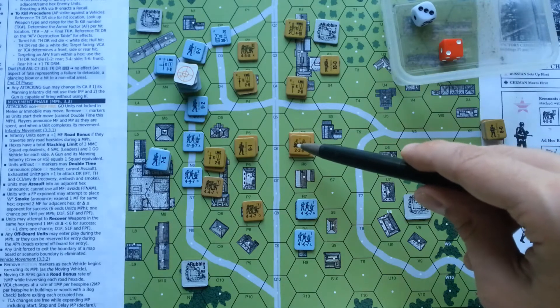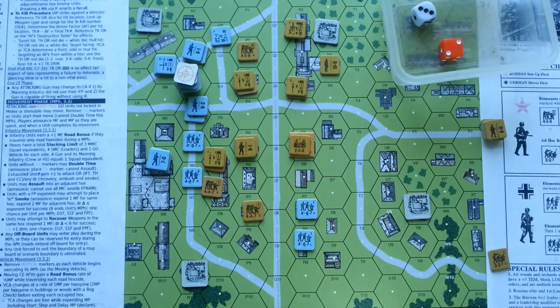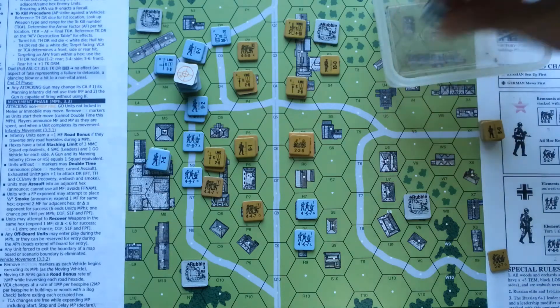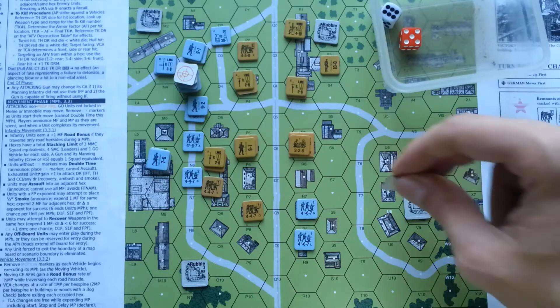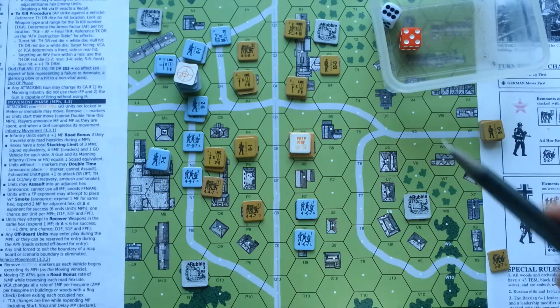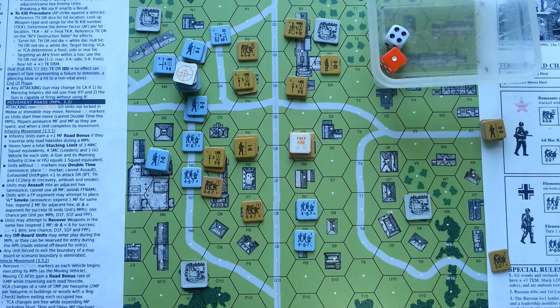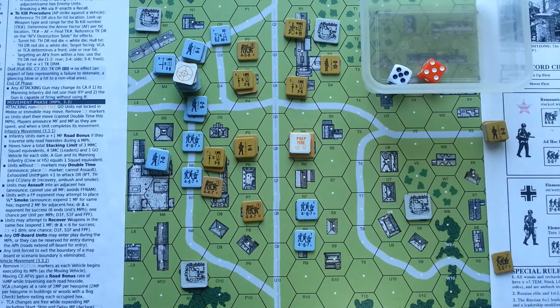Moving to Soviet prep fire phase. The gun fires on the building: minus two for the acquisition counter, plus three for the building equals plus one; need eight or less — roll seven, so it hits. Firepower four — miss. Germans were extremely lucky. Next, a Soviet squad fires on Germans: five in column of four is one MC. The commander passes but his men roll ten plus one minus one equals ten — German squad is broken.